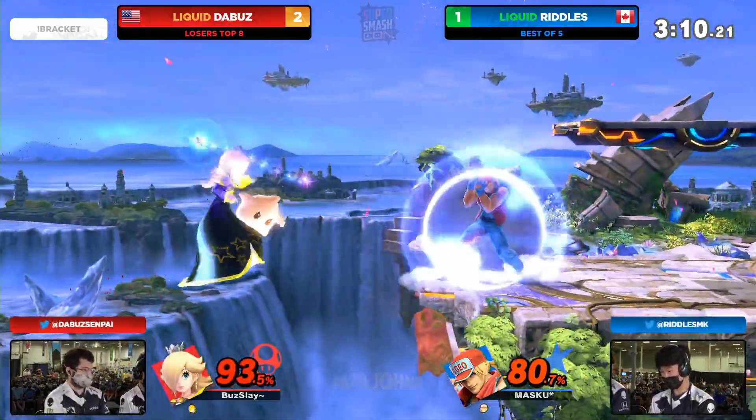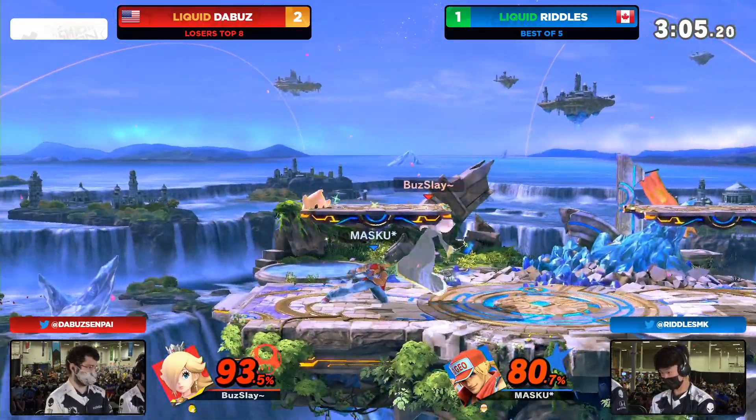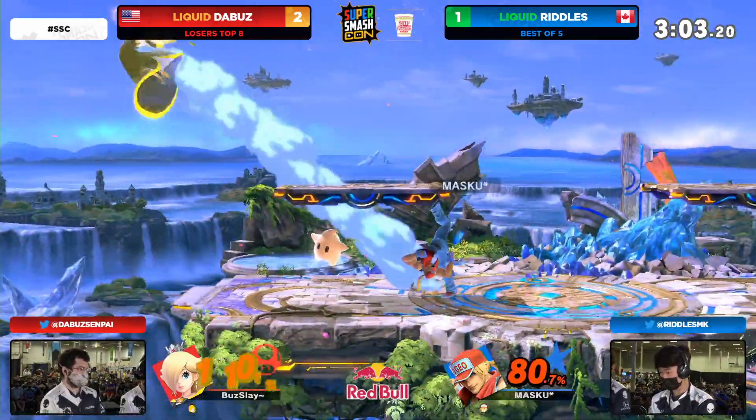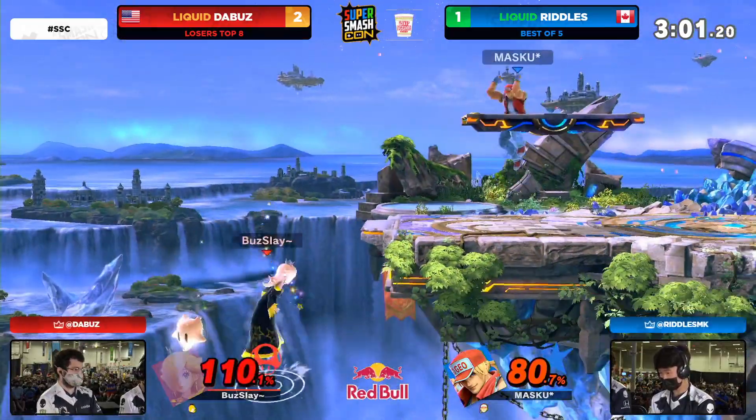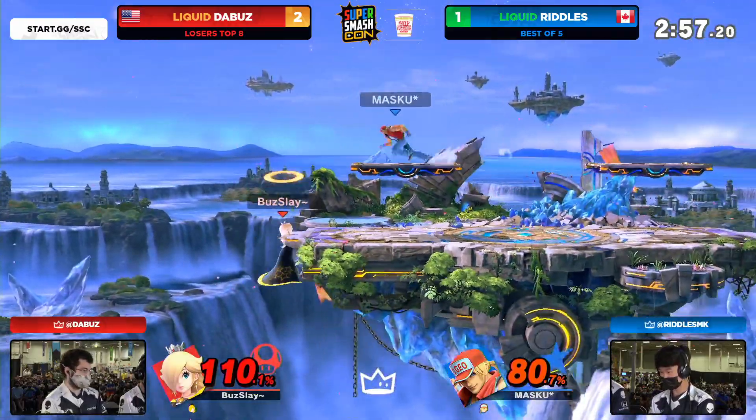Tries to get the fort but it's not going to connect. There's the Luma shot — Luma's still alive though. Luma said, 'You thought you've seen the last of me?' And you see right now with the way the Buzz was trying to control the Luma to contest Riddles for a punish after getting that initial grab, but now Luma's off the table again.